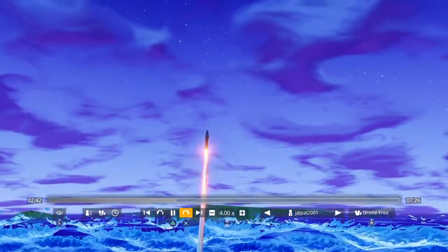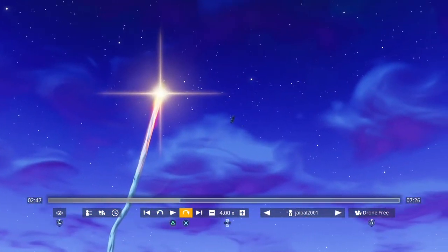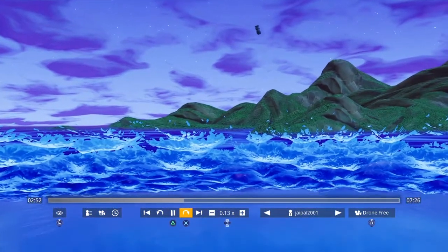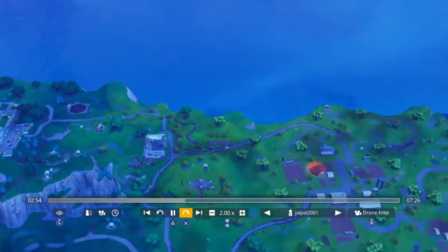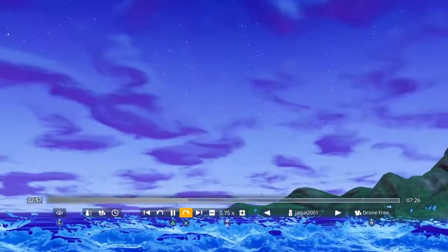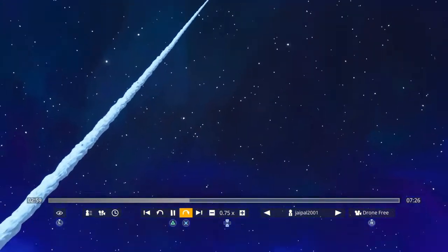It launches at full speed, then you see one thruster fails and it goes flying all the way over to Anarchy Acres. You'll find that location in the game. As you can see, the rocket is gone.